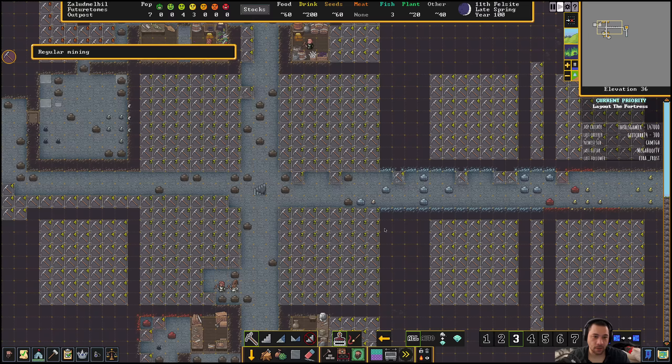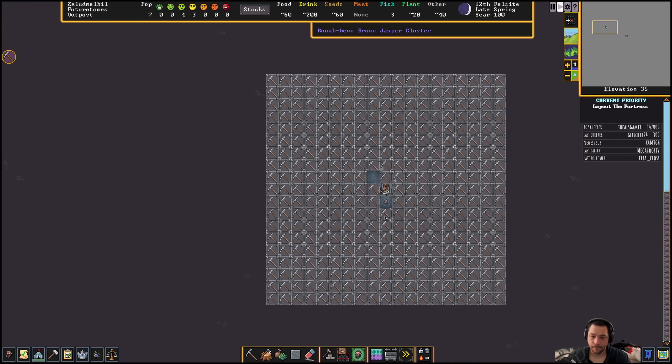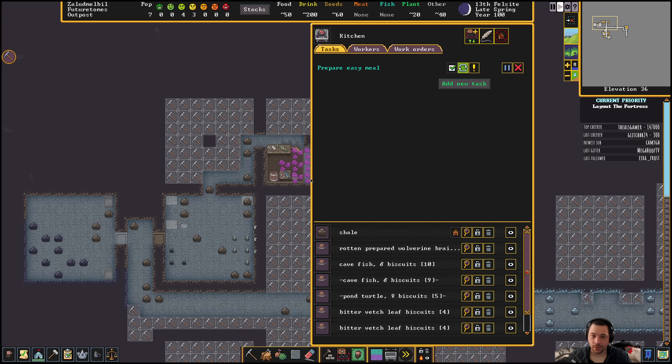I'm just shoving everything into one big heap and calling it organized — which is obviously not true. Now they'll go downstairs and start digging out the area. Once there's a little bit of area down here, I'll set up a stockpile. I don't want everything stored there — come on, there's just wolverine brain, get over it. Dump it.